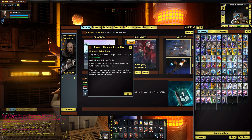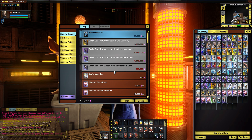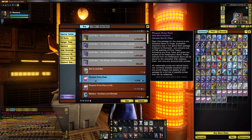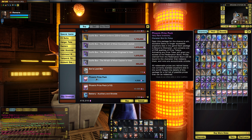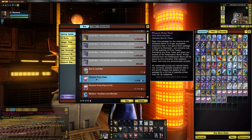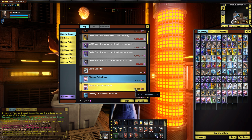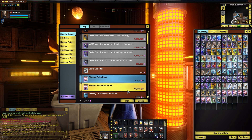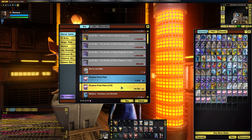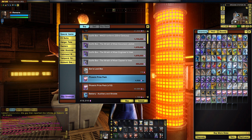These ones you actually just buy with dilithium. You can go into your dilithium store, go to Special Items and Boxes, and you will see it right here in the Phoenix Prize Pack. The other lock boxes you can also buy with dilithium, but you have to use master keys to open them. These ones you don't have to use any keys — you just spend the dilithium and open them to start collecting the tokens. For an individual one it is 4,500 dilithium, and for a 10-pack it is 40,000 — a little bit more than a 10% discount. I would definitely recommend getting the 10-pack if you're buying in bulk.